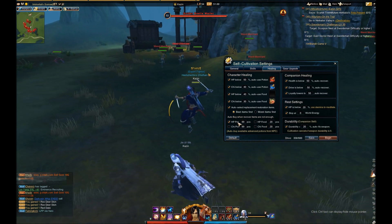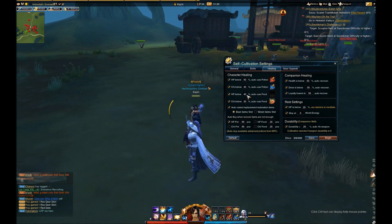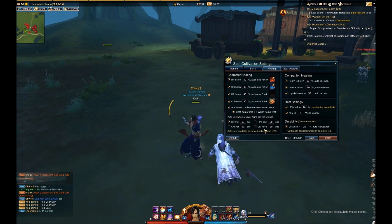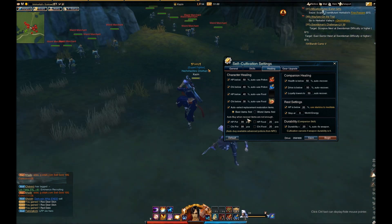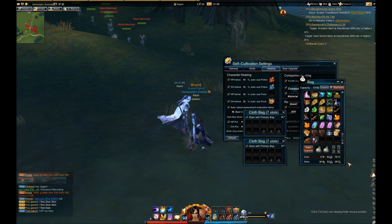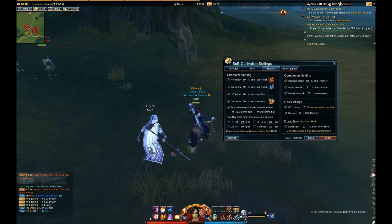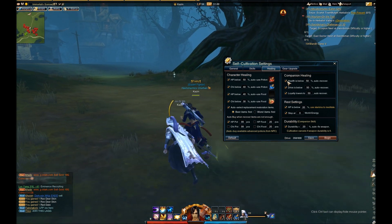Here's the next setting, which is very important — auto-buy when recovery items are not enough. Basically, when you run out of any of these and have no more backups that are auto-selected, your character will go to any major city and buy these potions and whatever else you have selected — like the food, chi food, and chi pots — and then come right back and begin cultivating once again. Very useful if you have the money to do so.